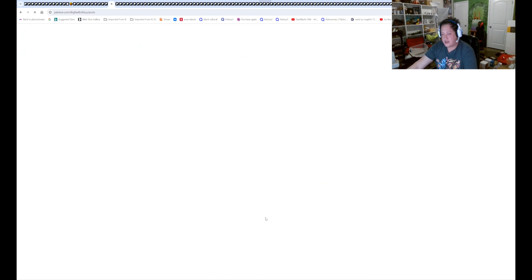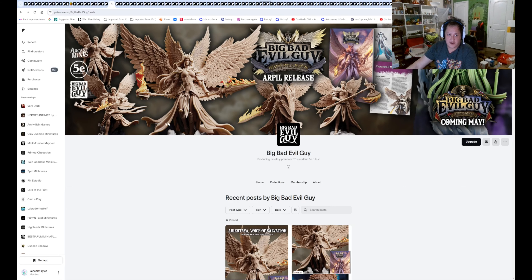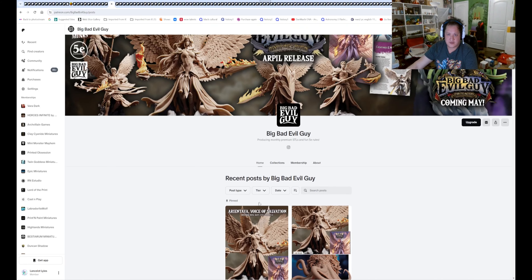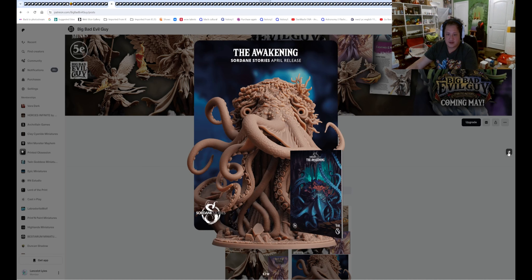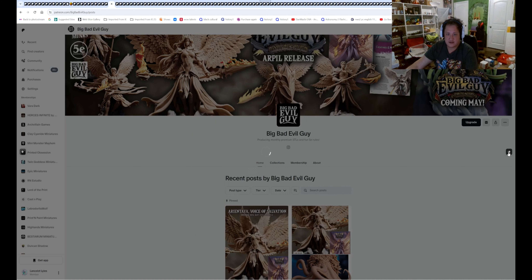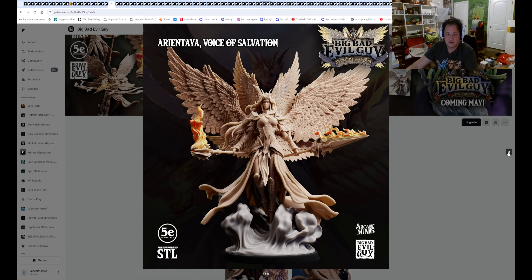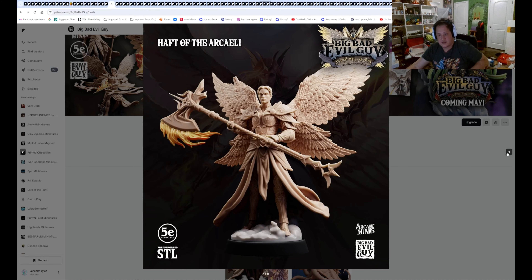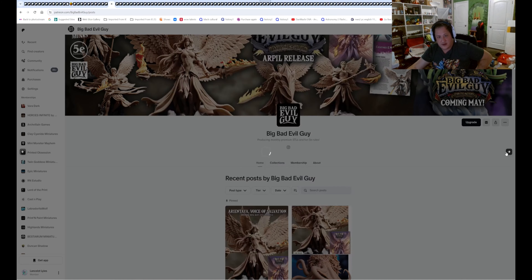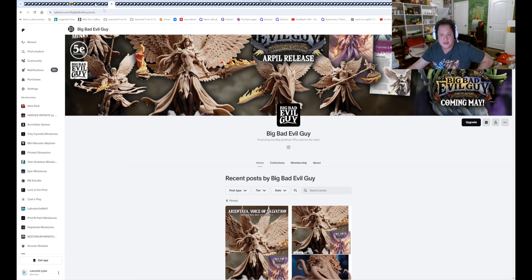Next is Bad Guy Evil Guys — this is the offshoot from Arcane Minis. We have Angels this month, and we have the Breaking Kraken and the Queen's Defect. So this is what you will get. If you need some Angels and some other stuff, this might be something you should look at.